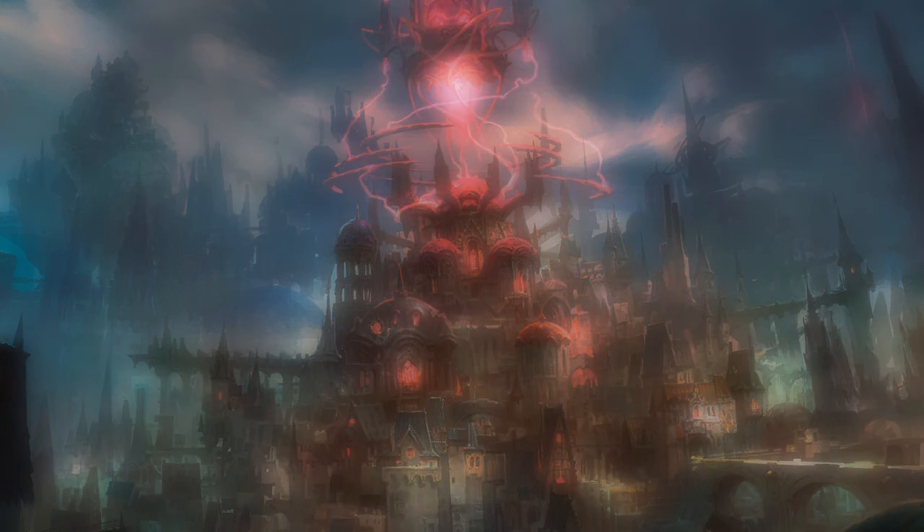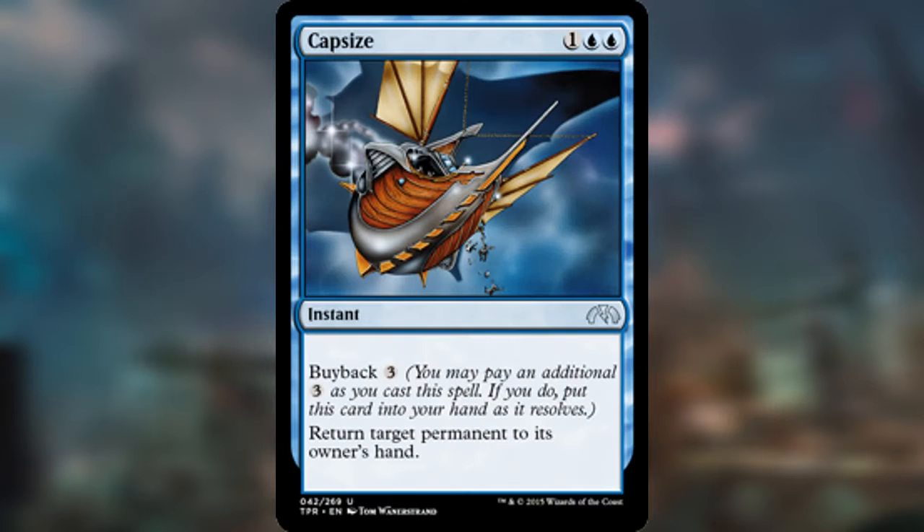At number four, we have Buyback. This is an older mechanic. Let's look at two cards today. First one is Capsize — it's one blue-blue for an instant. It's got Buyback 3, so you can pay an additional three as you cast it. If you do, you put this card into your hand as it resolves.